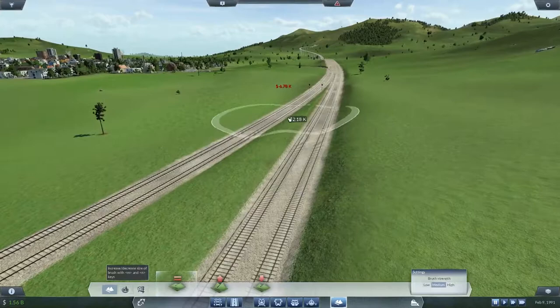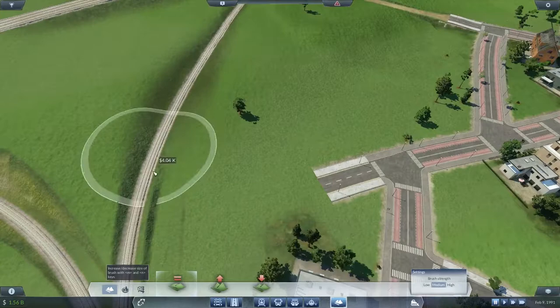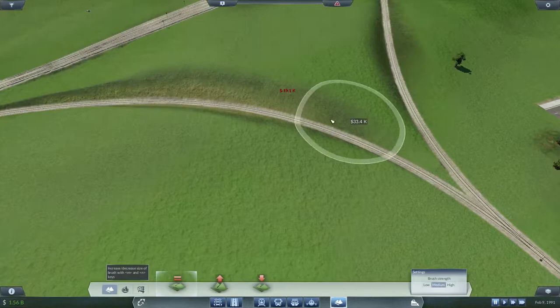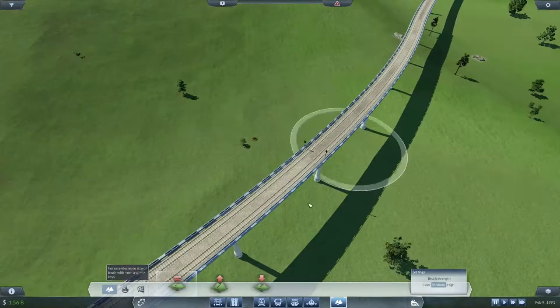That'll do nicely. Can we improve that embankment a little? We can — nice. You're nearly... there you go. It doesn't look like such a horrific abuse of the landscape anymore. Is anything else on the other side of the bridge? I think you're generally okay.